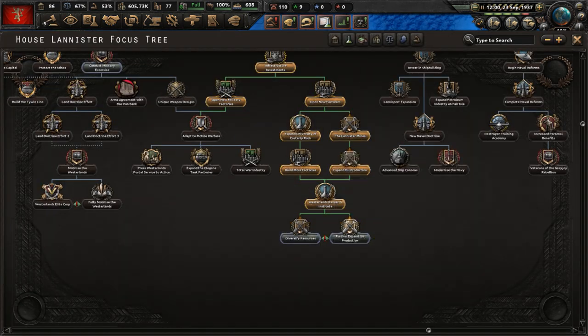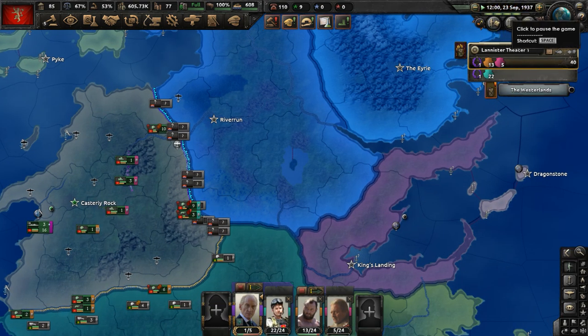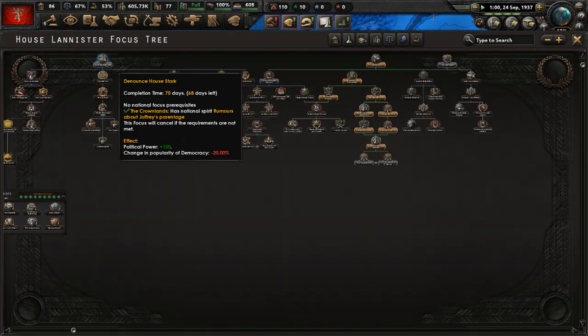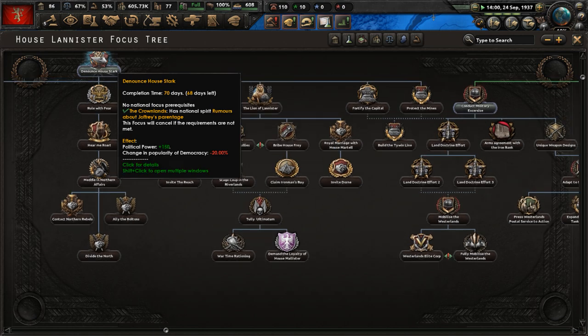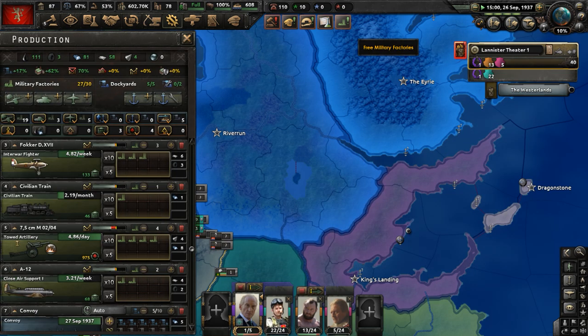In our focus tree, let's now start doing denounce House Stark. We had to wait for that to happen — we may have waited too long. Rumors about Joffrey's parentage: we needed that national spirit active. I waited so long and did all that other stuff instead — I wasted a few months.